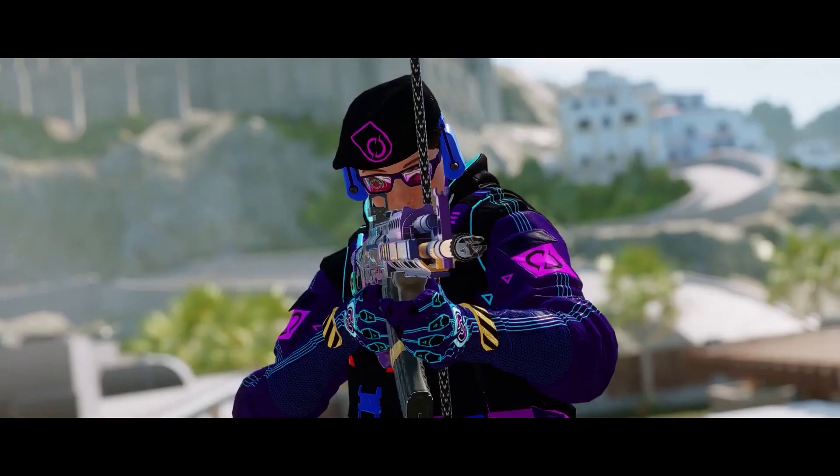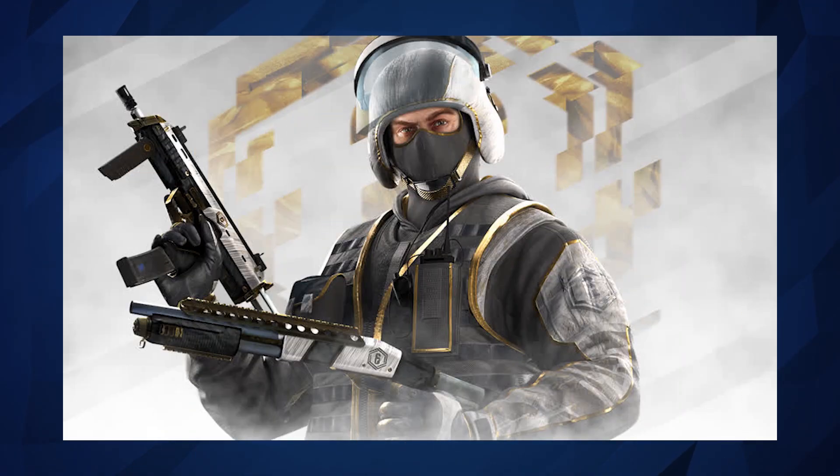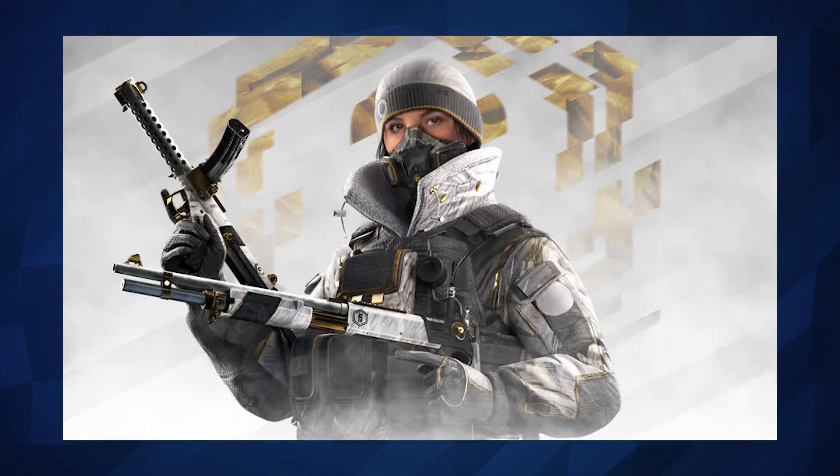Let's start with the Gold, White and Black eSport bundles for Osa, Bandit, Frost and Blackbeard. And these look really, really nice. And of course, this is the old school colours for all these kind of Pro League sets and they're really good.